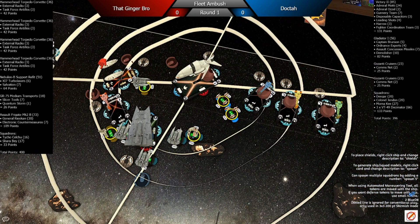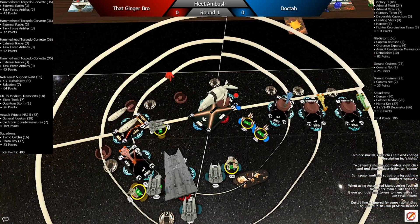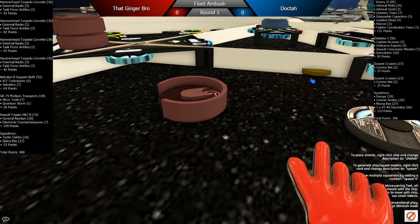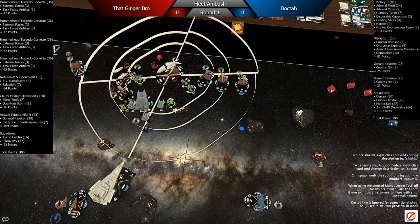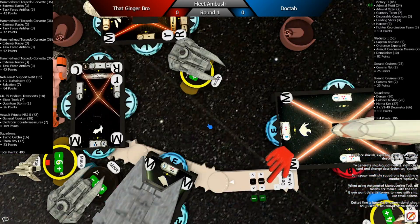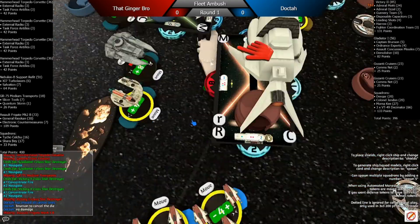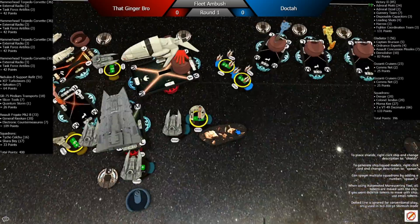I didn't really use my defense tokens very well — that's a mistake I kind of wish I had back. He declared front to front, then he's doing an anti-squad attack against Mornakee. He rams the Gladiator and I'm pretty happy with that move because now I have some good stuff. I move forward.